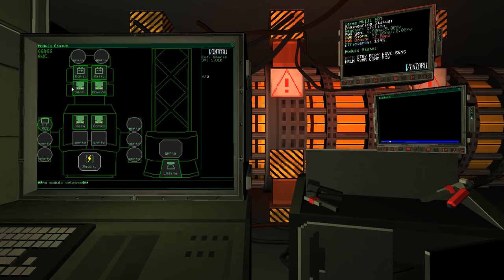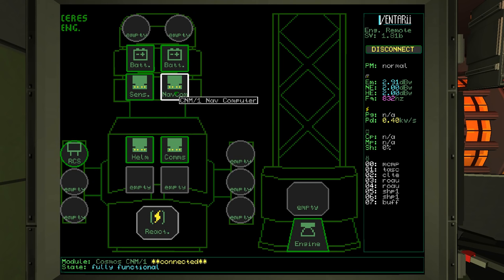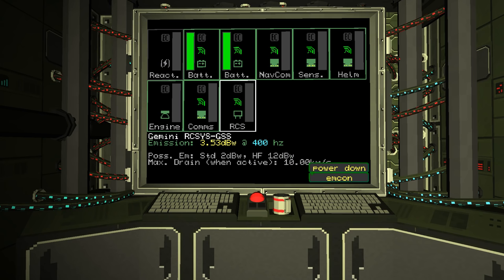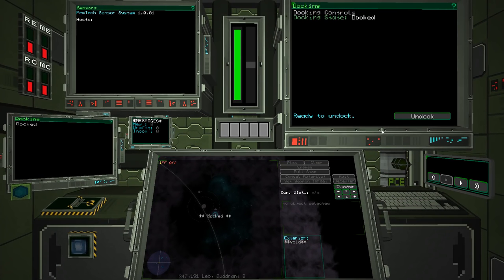Next up we have the engineering room. We can see all of our different systems — we've got sensors, for instance. Some of these will occasionally fall apart, and we'll have to toss out some chips, buy new ones, and do various maintenance. Then we have our power room. We have an MCON mode where we can run more silent, shut some things down, and be a bit quieter if we want to be sneaky.